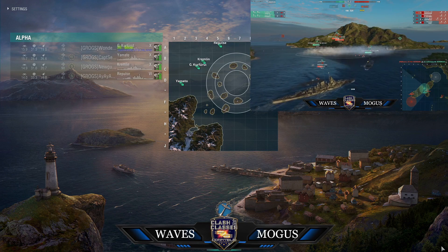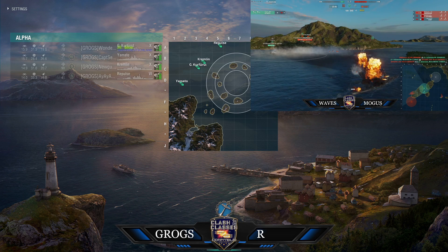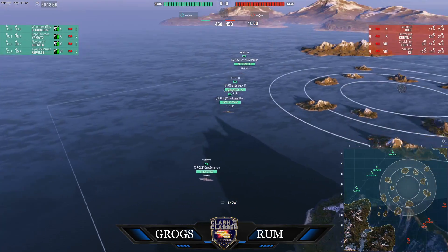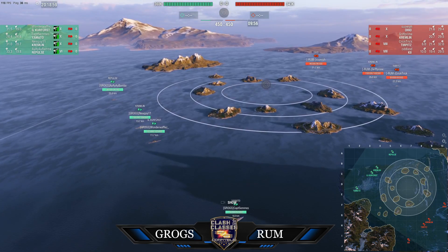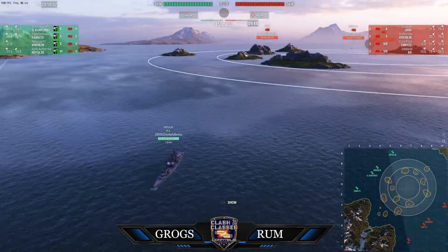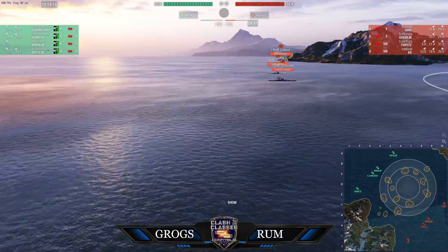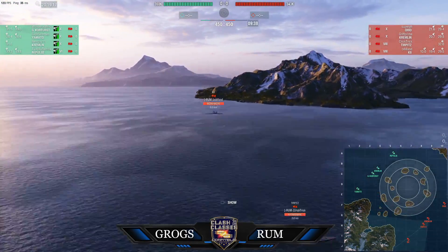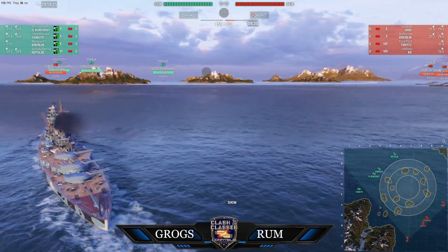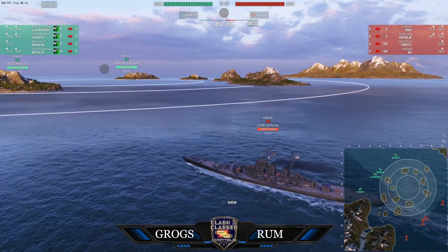We have Grogs versus Rum. Our game is in here, five minute warning has been issued. We've got Yamato, Kurfürst, Kremlin, and Repulse — our typical three tier tens and one tier six battleship. Over on the Rum side we've got Ohio, Kremlin, Tirpitz, and Kii. That's interesting — they are choosing to spread out their tiering a little bit more. We saw a Kii yesterday do some pretty crazy things, so that'll be cool.